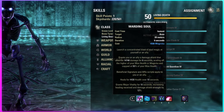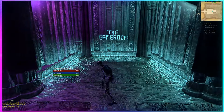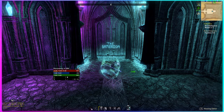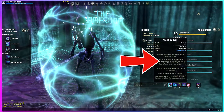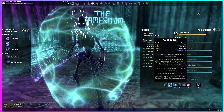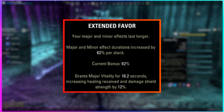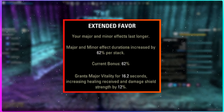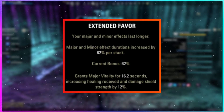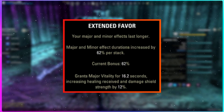Warding Soul gives you an on-use shield, a heal over time, and once activated, you get Major Vitality, increasing your shield strength and healing received by 12%. Once you pop this, the shield tooltip is now bigger, giving you an even bigger shield and juicing your healing. With one Extended Favor vision, this buff extends out to 16 seconds. Any more than one of these visions is overkill — you'll be using this more than once every 16 seconds, but having one extension is nice in those 1-2 sweaty seconds where you get CC'd at the end of the 10-second timer.